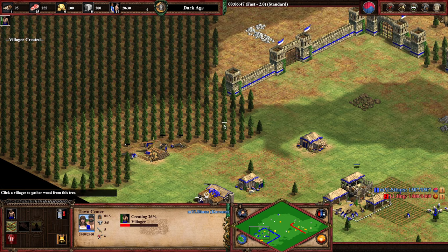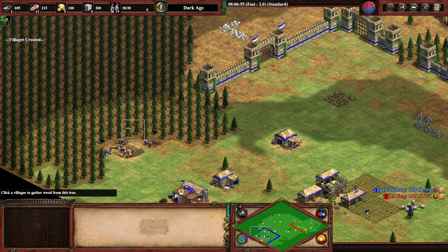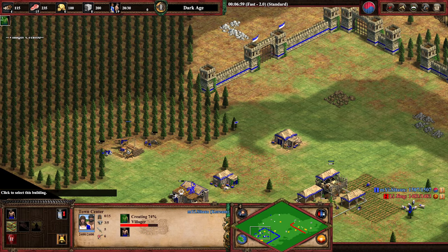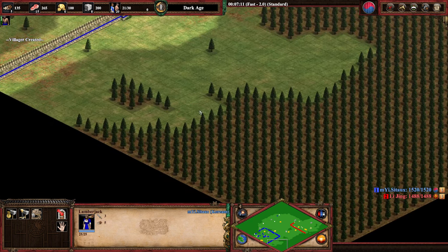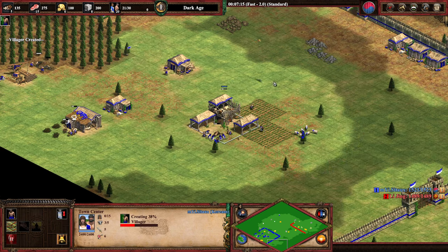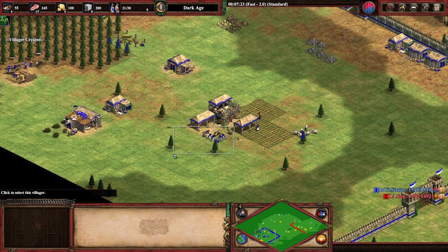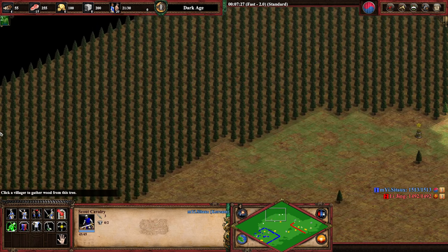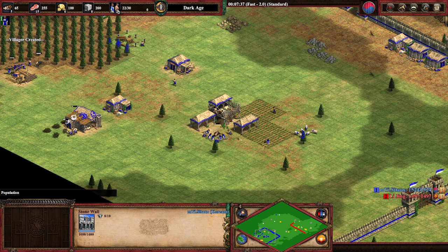At 20 pop I like to go for a second lumber camp. You can stay on one if your lumber camp position is perfect — there are some spots where you could get a perfect lumber camp — but I like to go for a second one. We'll be sending villagers to wood from here until pop 24.